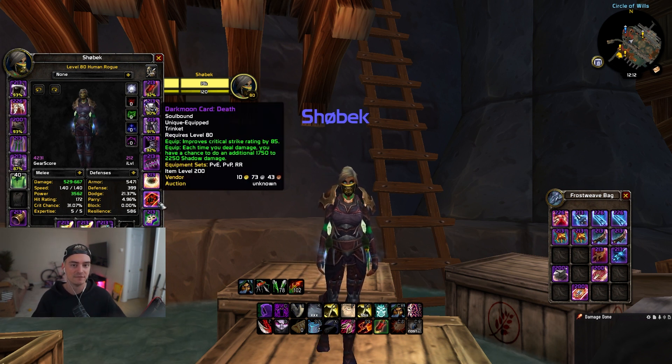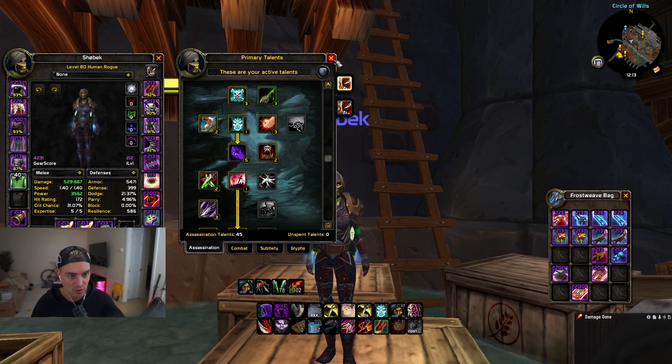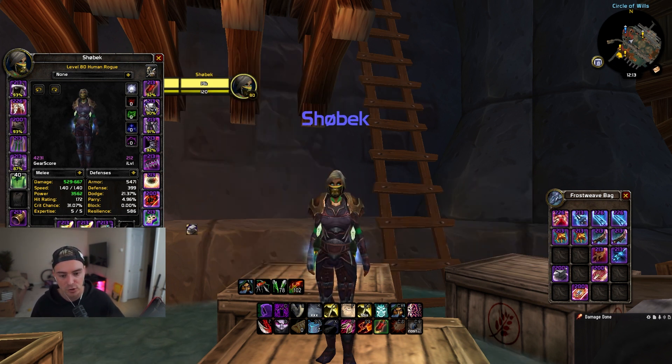If you're playing Lock/Rogue as a two's comp, I recommend swapping out the Dark Moon Card of Death and running the Battle Master's trinket for the health. In the talent tree you can go Quick Recovery, which gives you a 20% heal, allowing your Healthstone to be even stronger — it can crit, and your Battle Master's can heal you even more. This gives you that second life, second chance, which is really strong.